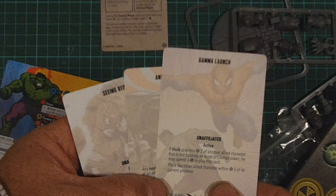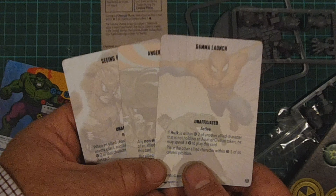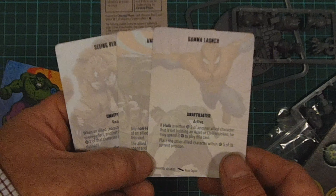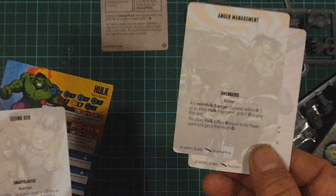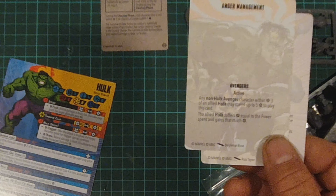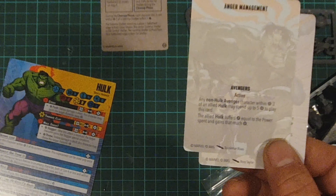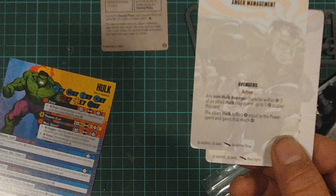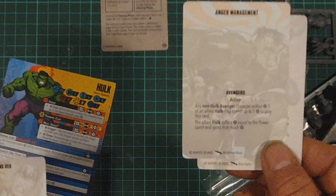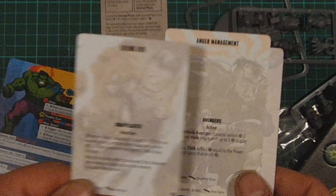Gamma launch allows Hulk to throw someone — if he's in range two of another ally, he can throw someone, and that can be quite devastating. Anger management: any non-Hulk character within three inches of an allied Hulk character may spend up to five power to play this card. The Hulk suffers damage equal to the power, but gains that much power back. Basically, they get him hangry — he takes damage, but he can then inflict more damage, because the more damage he takes, the better he gets.